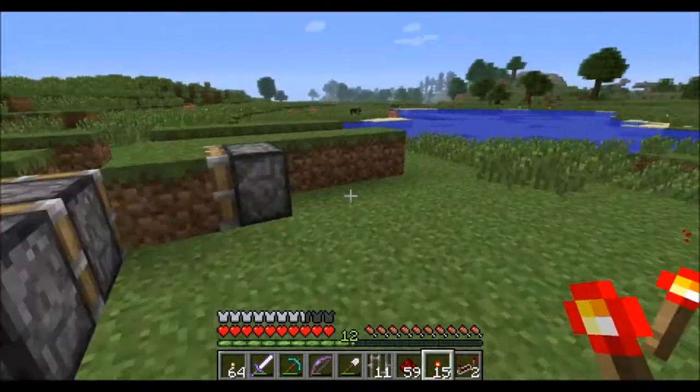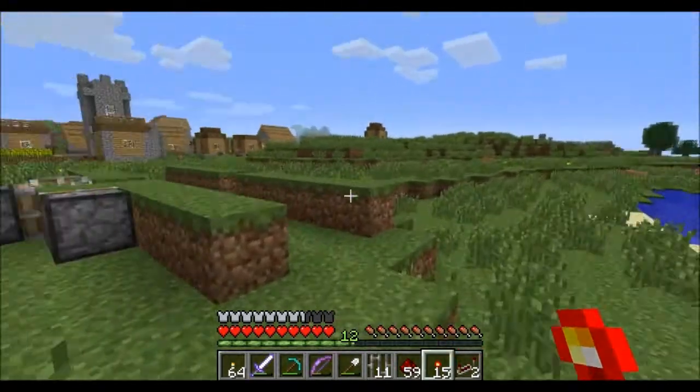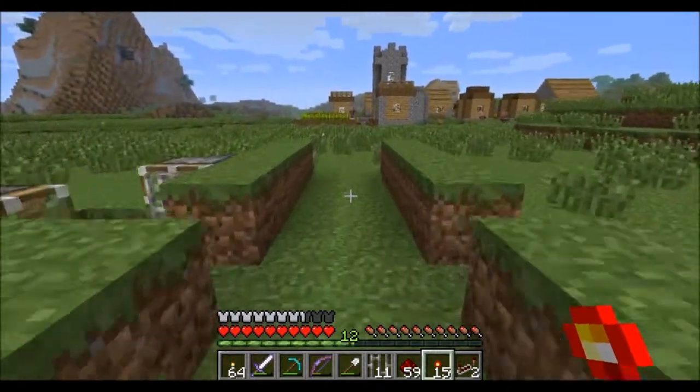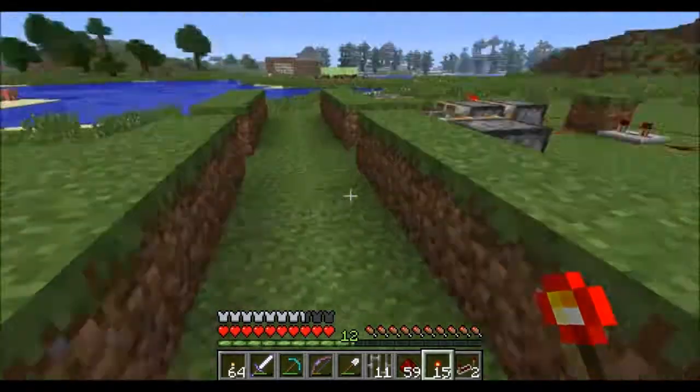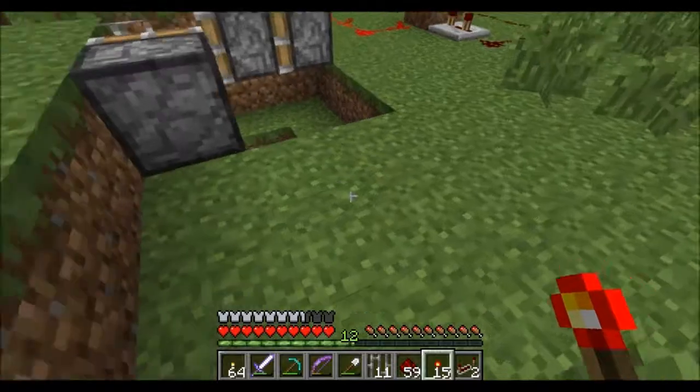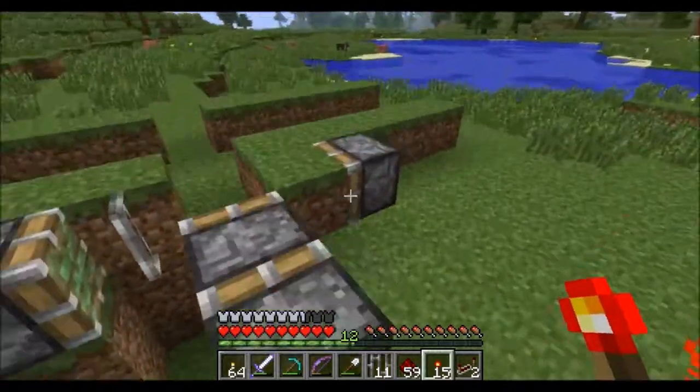I decided that I wanted to go ahead and make a wall and entrance for this. The entrance is going to be lined in stone bricks, and what I'm wanting is the ability to open and close a gate.